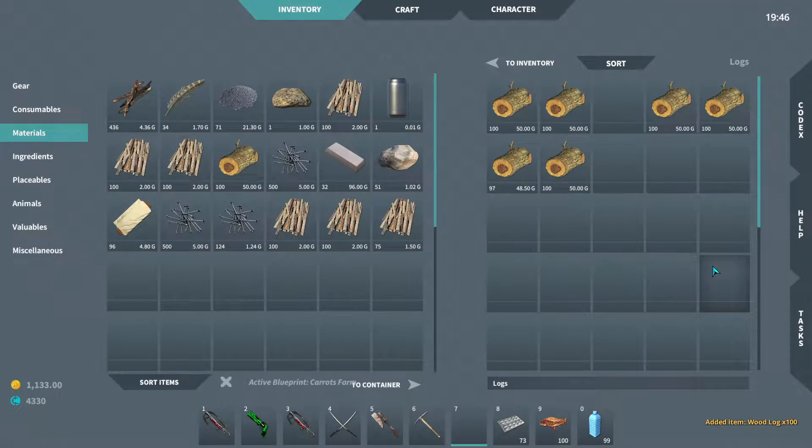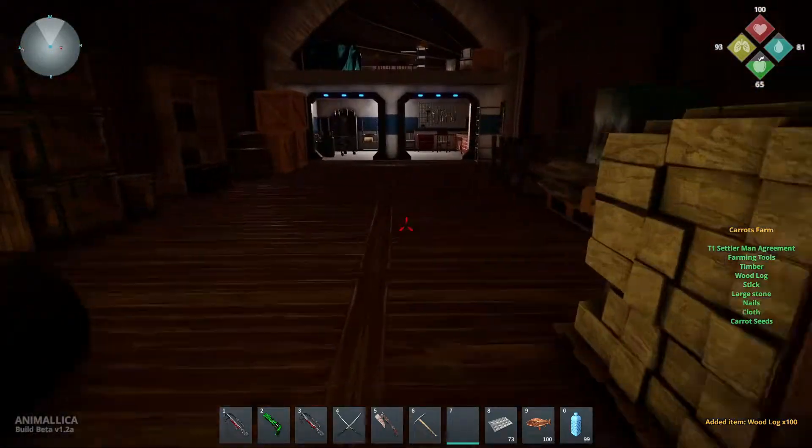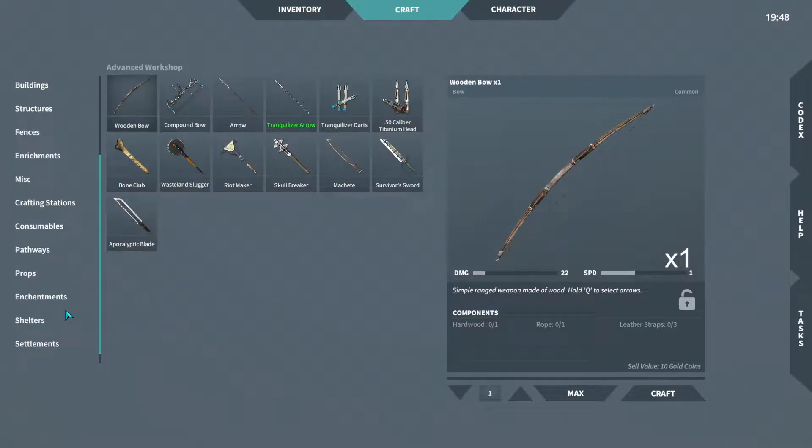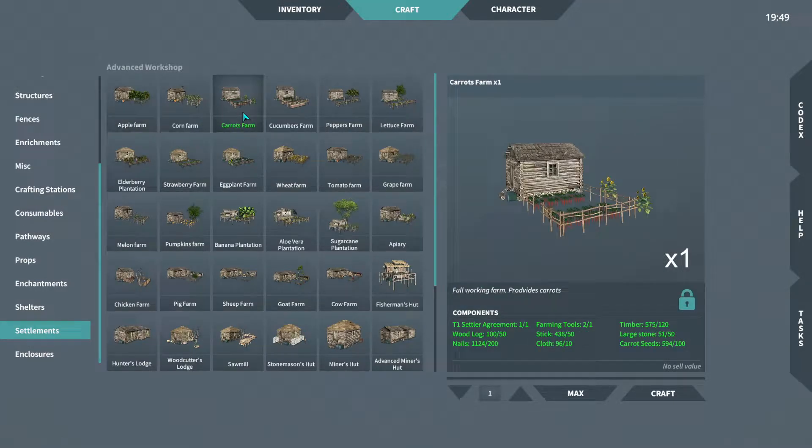We actually need wood logs for that. I should have some more — yes, we are good on that as well. So I'm going to go back in and make the carrot farm. Yes, carrots farm! Now we can get carrots and I have plenty. It takes 100 carrot seeds, but I had over 600 of them or something. You can also grow carrots in the little gardening beds and use your carrot seeds for that, which is what I would use the remainder for.